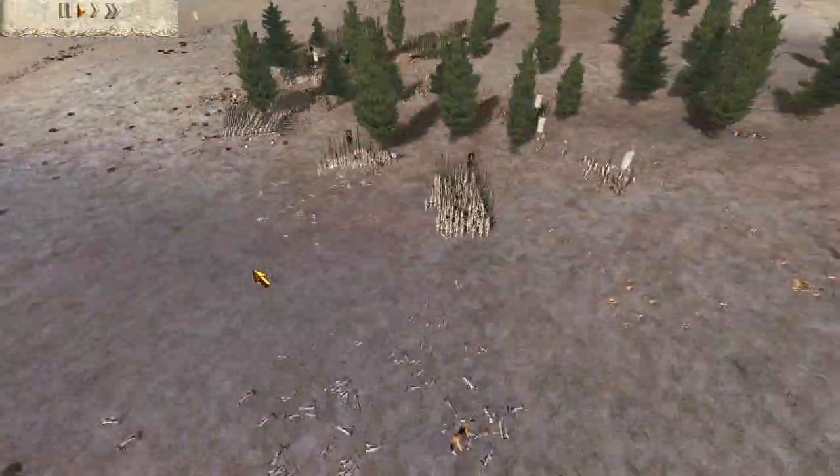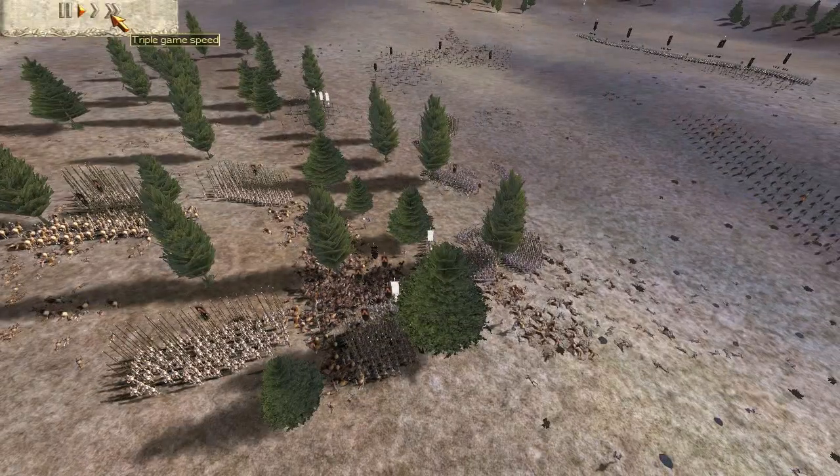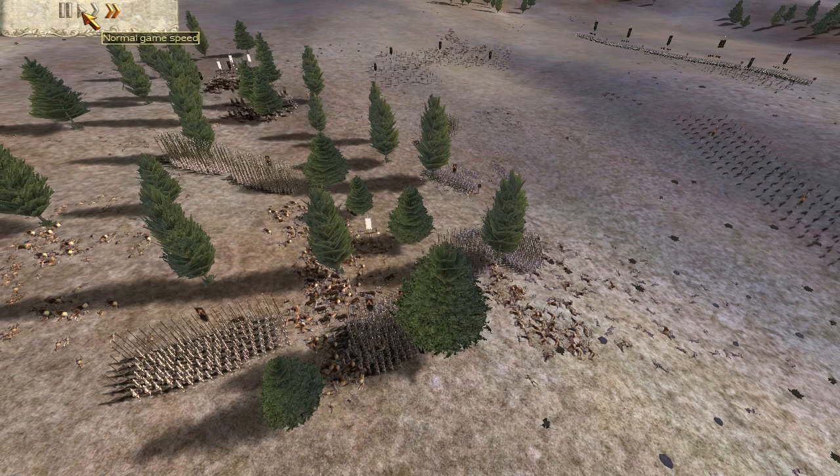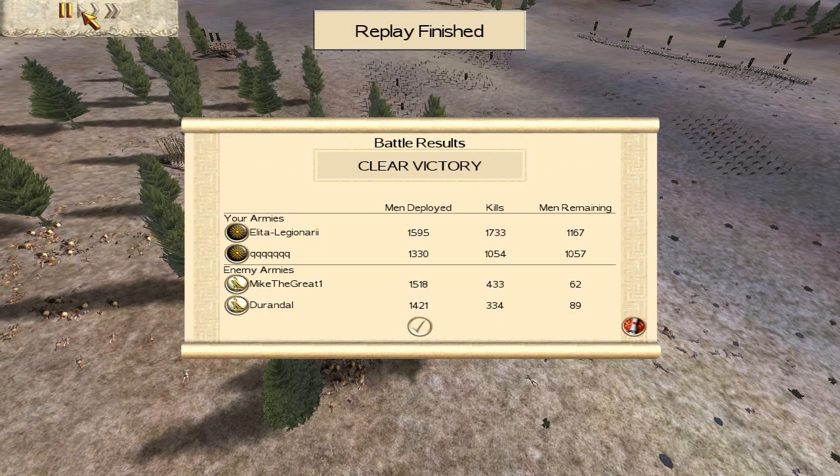And that's pretty much the Egyptian force defeated — not a bad game. Let's speed it up to the end. Clear victory: at 1,595 men, 7,333 kills, 1,167 men remaining. Q had 1,330 men, 1,054 kills, and 1,057 men remaining — so we pretty much destroyed them without any real major losses. Mike the Great had 1,518 men, 433 kills, and 62 men remaining. Durandal had 1,421 men, 334 kills, and 89 men remaining.